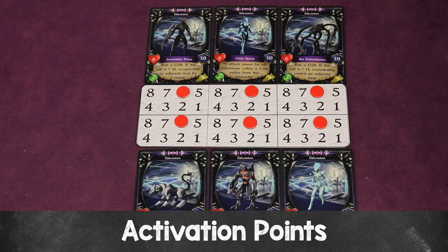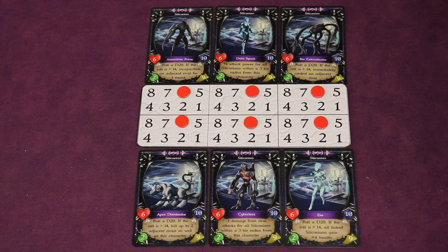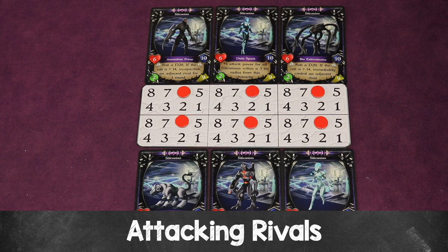During a player's turn they have three activation points, and each character can only use one activation point per turn, meaning up to three different characters can act each turn. There are two types of actions: active and passive. Active actions cost an activation point; passive actions do not, and any character can take a passive action as long as they haven't already spent an activation point.